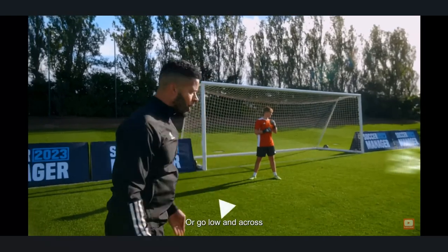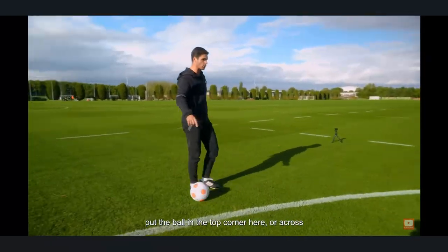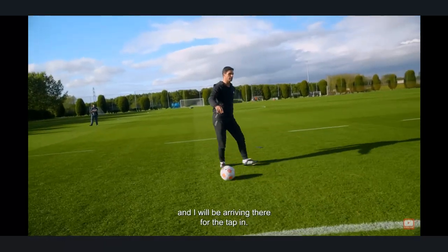If you're going to go near post, go high and aim for the top corner — it's a harder save for the keeper. Or go low and across. We're going to work on that: step to the left foot, then put the ball in the top corner. I'll be arriving there for the back-post.